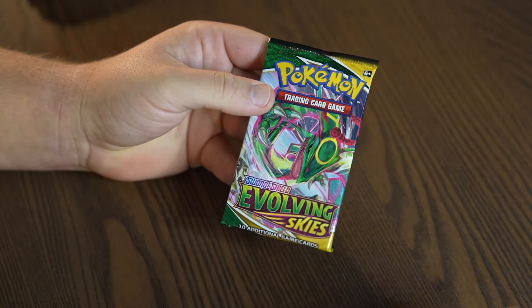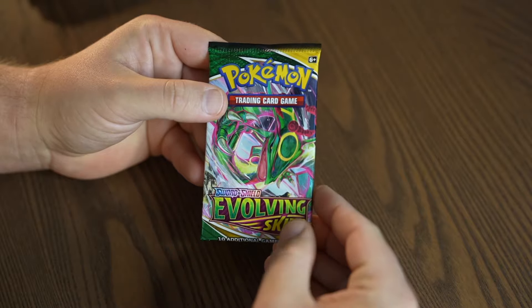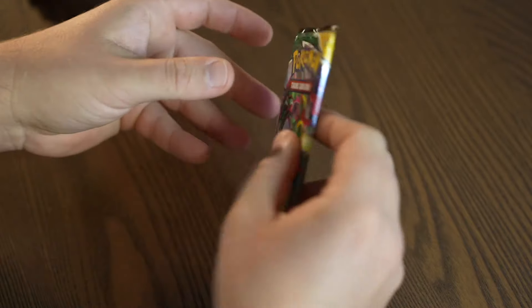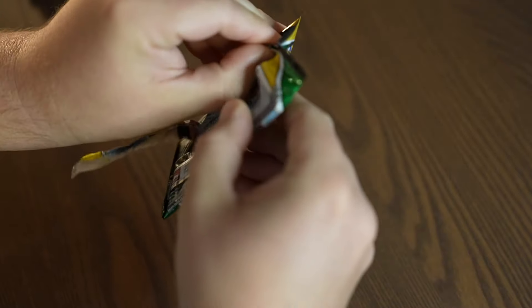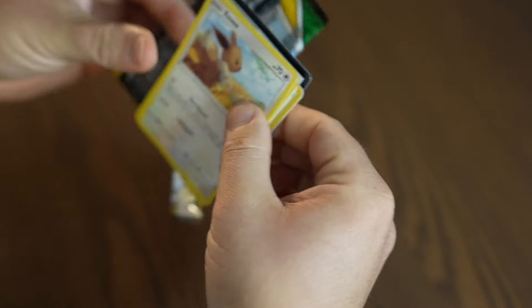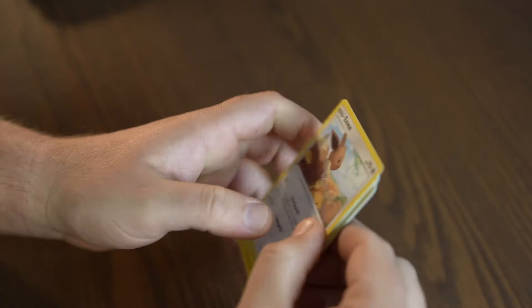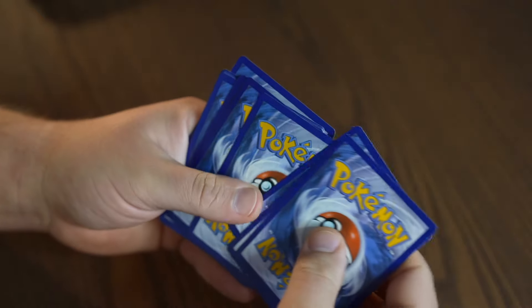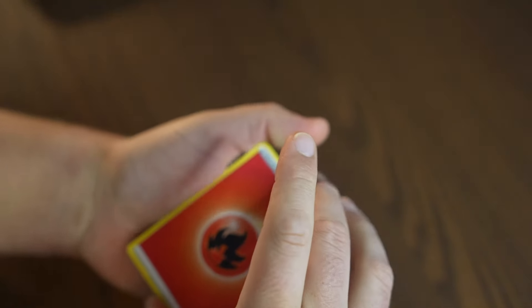And I do have one mystery pack to open up at the very end, which I think will be really fun. But let's get started here. Let's dig in — we have Evolving Skies to start. You always get a sneak peek when you open those packs up; you can see the first card on the top.